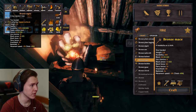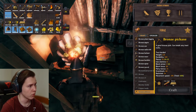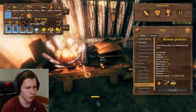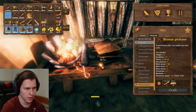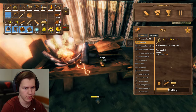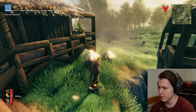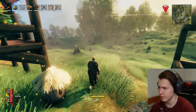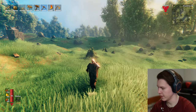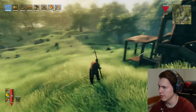I made the bronze buckler and the bronze atgeir. I might just save up some more wood for this. We will make the pickaxe upgrade — we have the pickaxe now and we can make the cultivator as well, so we will do that. I built the atgeir, but it is a two-handed weapon so I cannot use it with my shield. I can only use the pickaxe or the axe with the shield.